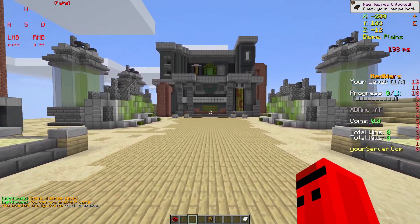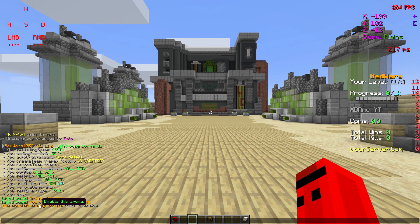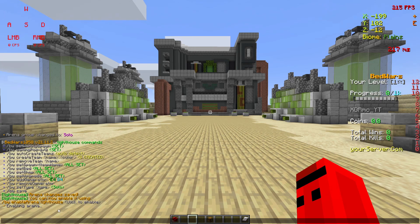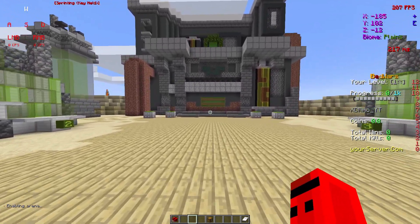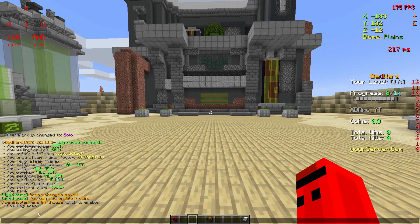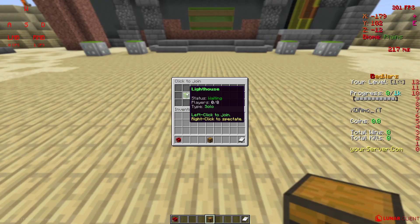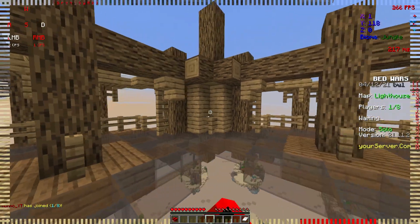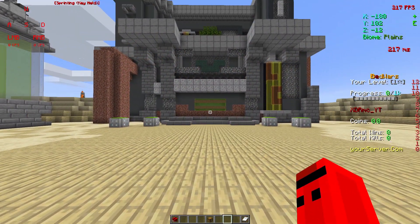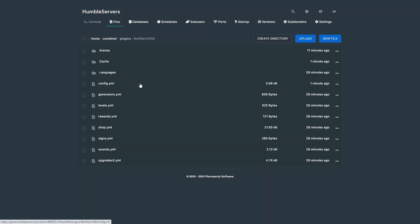We have saved the arena, but now we should enable it. Click on enable arena — sometimes there isn't a message that comes up, but it has been enabled. If you click on the arena selector you can see it listed. Once you set up the arena you can basically just start configuring.